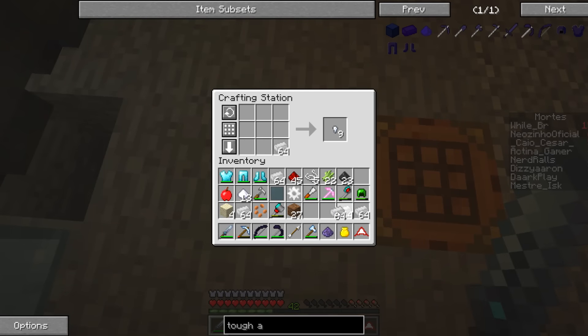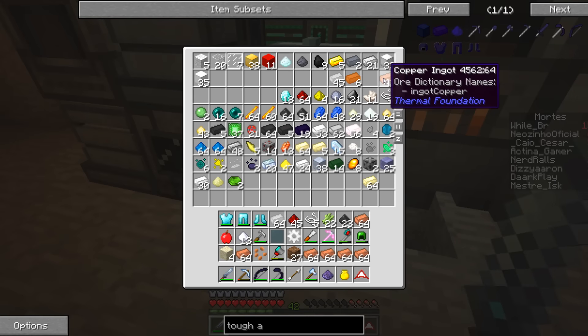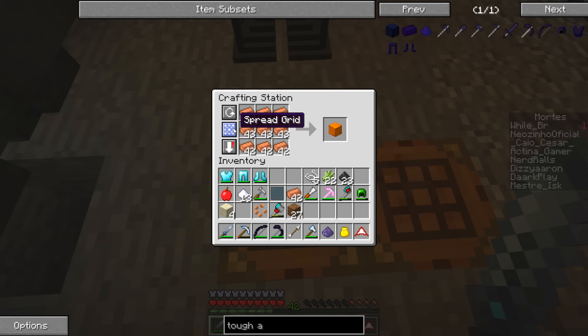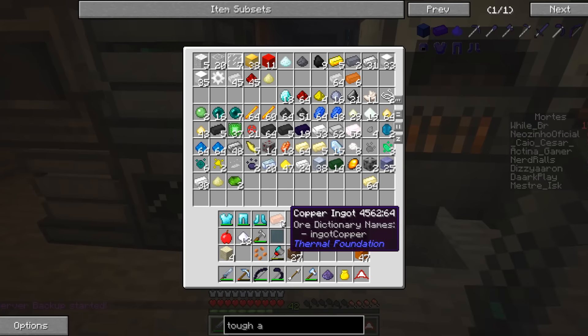Pro tip: if you have tons of stuff in your inventory and you're trying to combine items, instead of grabbing and dragging everything manually, just hit shift and it does it automatically — easy mode! And if you want to do it in two easy clicks: grab all your blocks like so, hit shift, bam, and then clear the grid. Look at that — easy mode, ladies and gentlemen!